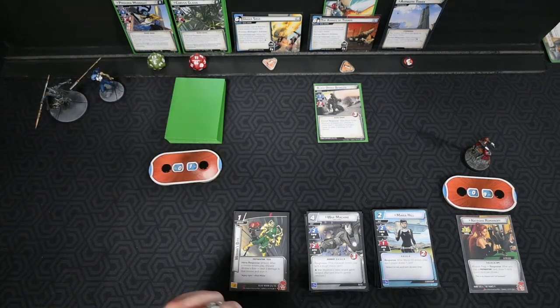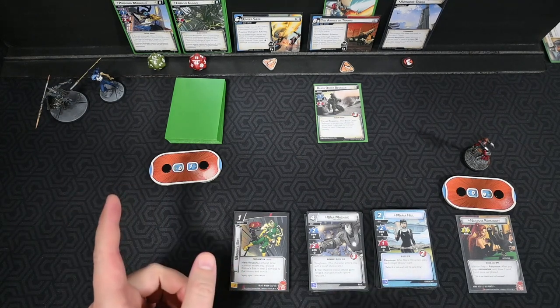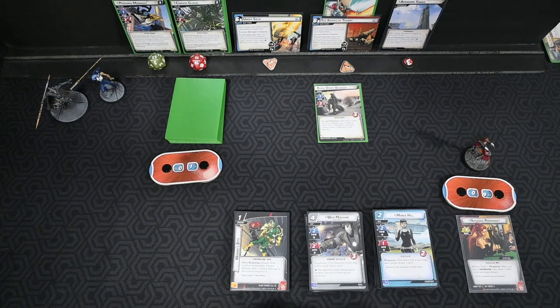We have Proxima Midnight and Corvus Glaive. Proxima has a Scheme of One, Attack of Three. That's a Force Interrupt when she attacks — choose to either deal one damage to Avengers Tower, or Proxima Midnight gets plus two for the attack. She has 12 hit points. Corvus Glaive has a Scheme of Two, Attack of Two. After Corvus makes an Undefended Attack, discard the top card of the encounter deck and deal one damage to Avengers Tower for each boost icon. They cannot be defeated unless their spouse also has no hit points — combined pool of 23.